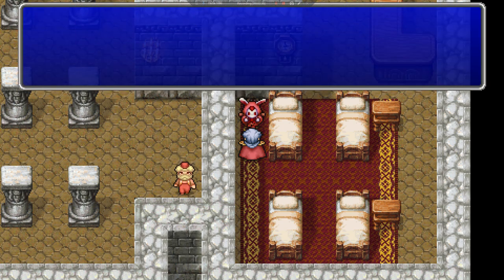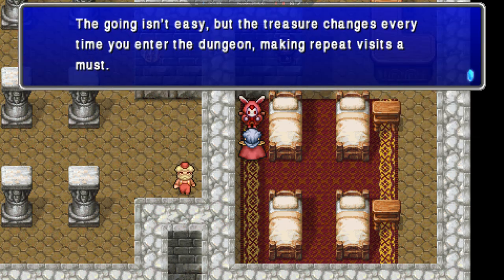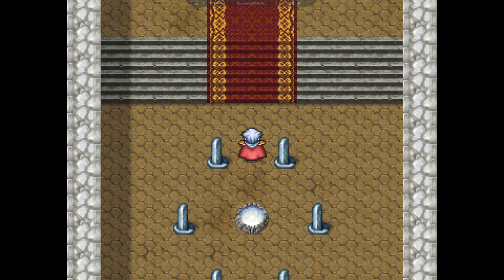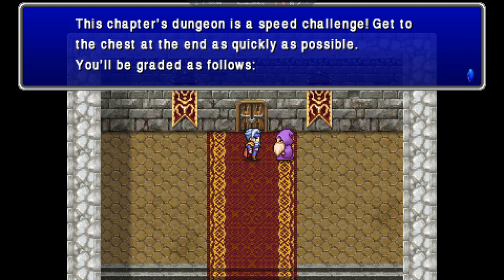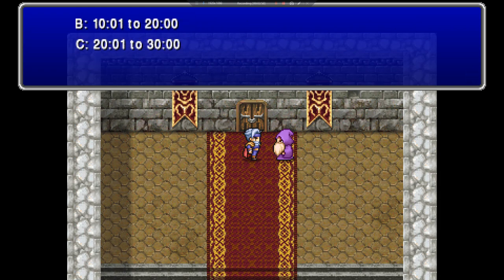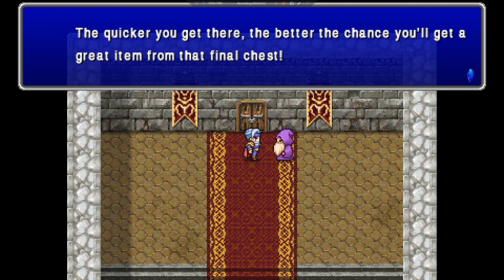I'm going to try to do this the slow way and get all the treasure that I can. Then I'm going to try to do a fast run and see if I can get to the end of the dungeon and get the good stuff. We'll see how this works since I've never done this. This chapter's dungeon is a speed challenge — get to the chest at the end as quickly as possible. No matter how long you take, you'll always receive an item from the treasure chest at the end. But the quicker you get there, the better the chance you get a great item from that final chest.